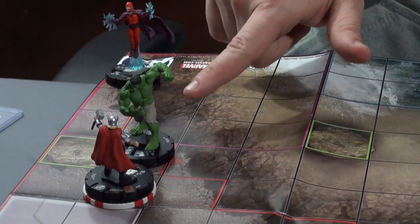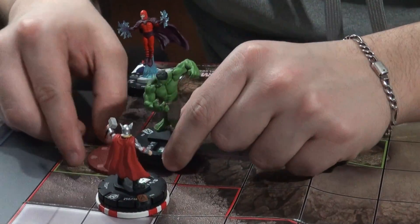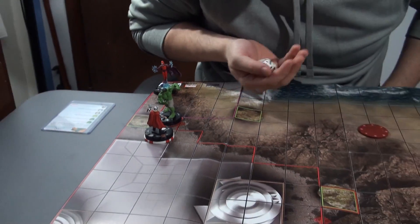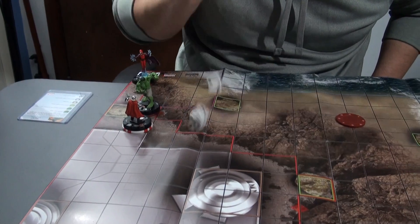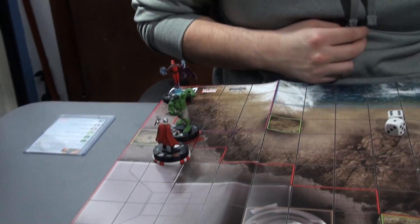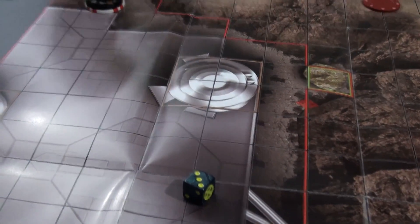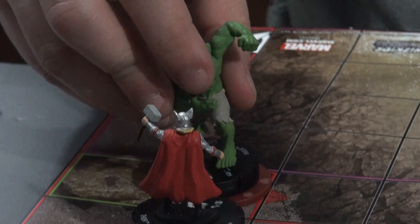First, Hulk is going to try to smash — 11 on an 18, I got to roll a 7 to do 3 damage. Barely got it. Now you have your Impervious roll though. I saw a 6 — that is a 3. So 3 damage on the Thor: 1, 2, 3.